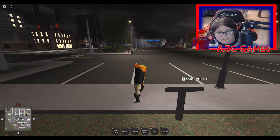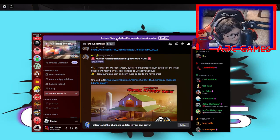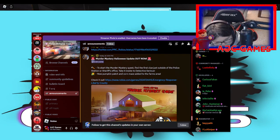Welcome back! The Halloween update just released about five minutes ago and I'm super hyped. The murder mystery quest is now live — to start it, find the first clue outside the police station or sheriff's office, then take it to Detective Serious. There's also a new pumpkin patch, so we're going to check all that out.